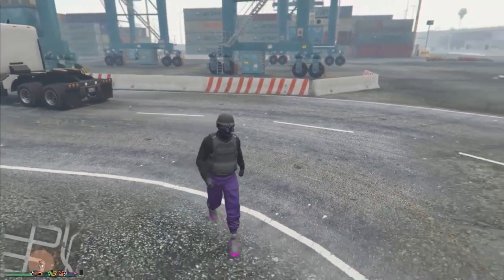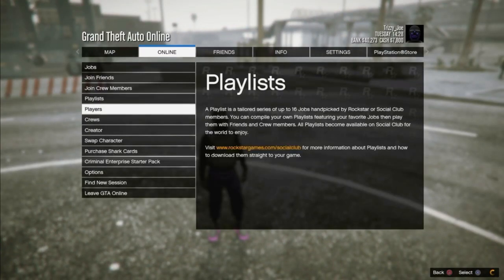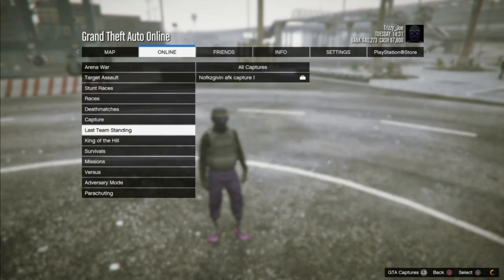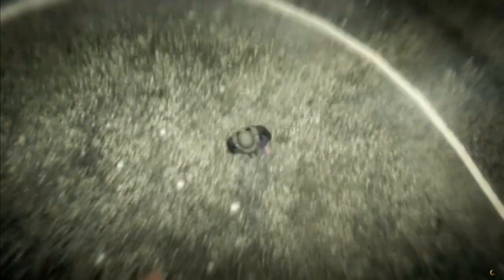For the second step of this glitch, you guys are going to want to start up a modded mission which is specifically made for the purple duffel bag. I'll be leaving the link to the mission down below in the description for you guys. What you guys want to do is go to Last Team Standing and go to Duffel Bag by Husky 70.